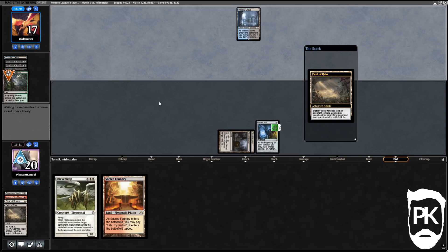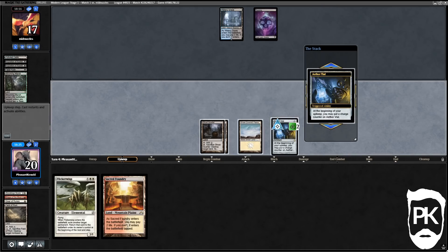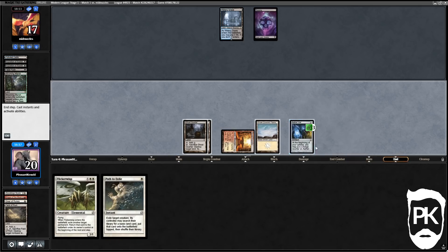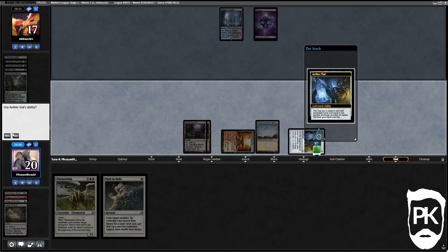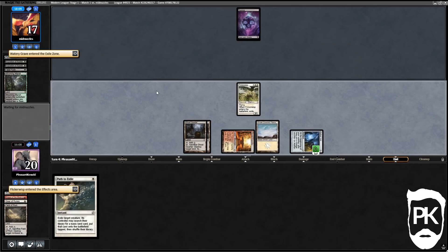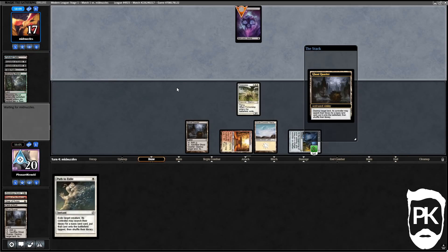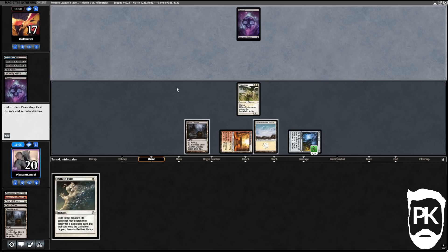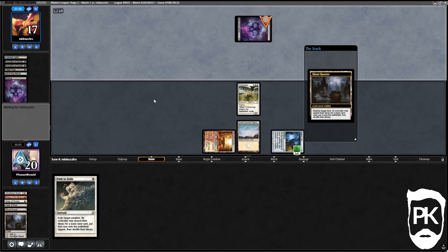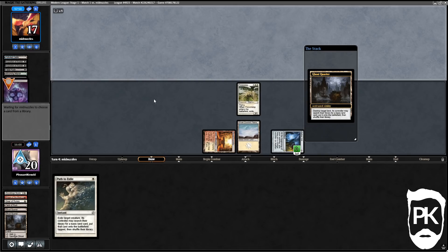They have a Swamp but no green source — they also missed a land drop, so I'm okay with that. We drew a Path to Exile. We Field of Ruin their Watery Grave in our end step to try to slow them down — they didn't have a Push for our Wisp. We Ghost Quarter the Swamp too. They float a black mana. If they get an Island they can Drown our Wisp, but they didn't have one — they drew the Forest though.